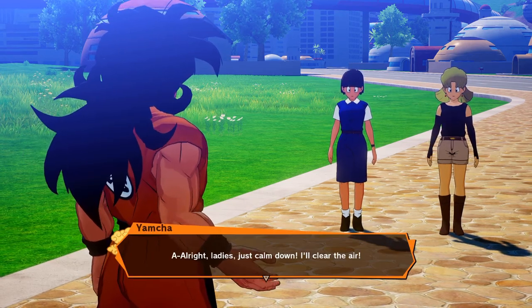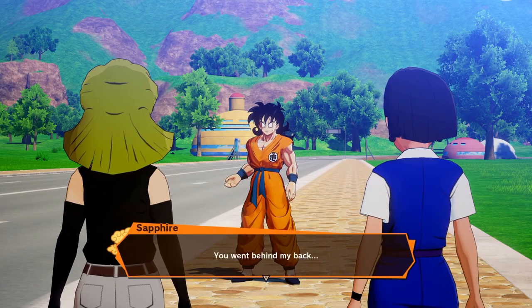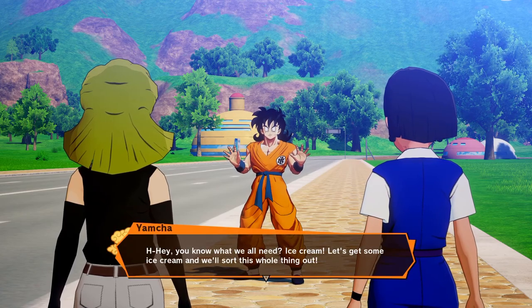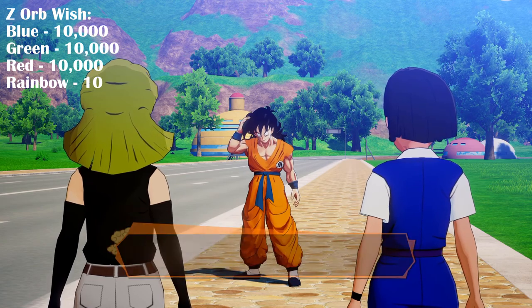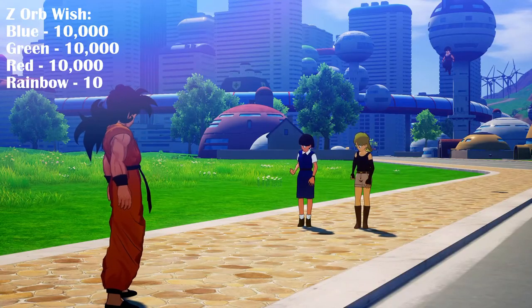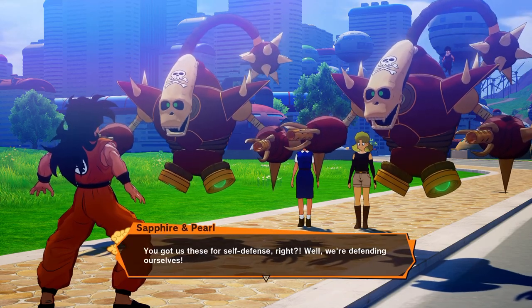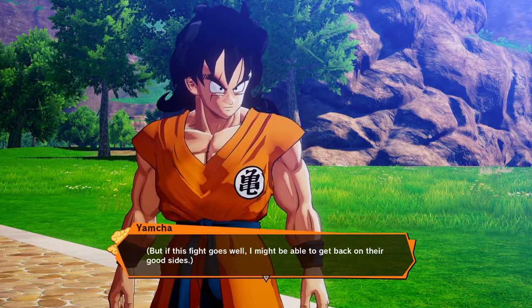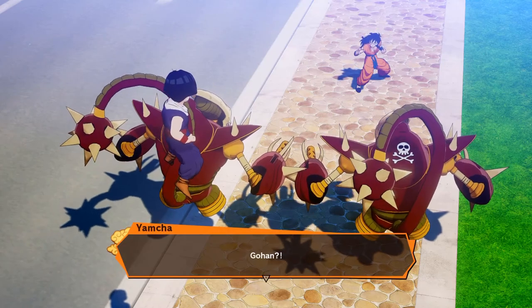Now, the Z Orb option. This can be useful, as you are given a decent chunk of orbs — I'll include what you get on screen so you can see. Basically, if you've run out of orbs and have a good few skills to unlock on the tree, this could be worth a go, although it's not my recommended wish generally speaking. If you're after orbs, I'd recommend just doing the random fights, because you generally get a decent chunk from doing that.